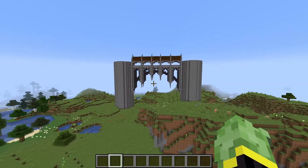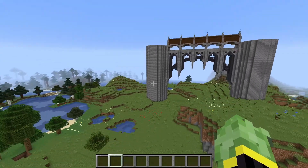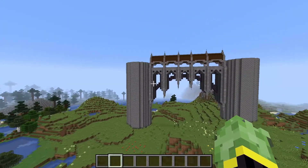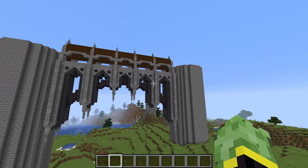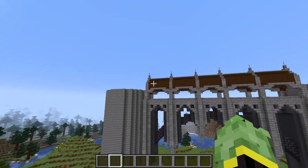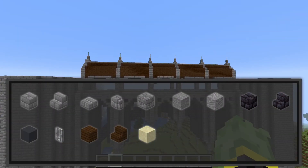In at number four, a bit more of an impressive bridge here. I imagine this being towers to a castle, and you may want to connect them up with some sort of bridge. Using this archway design or something similar is a nice way to incorporate a bridge into your castles. We also have a little bit of a roof design over the top, and you should be seeing on your screen what materials are required.